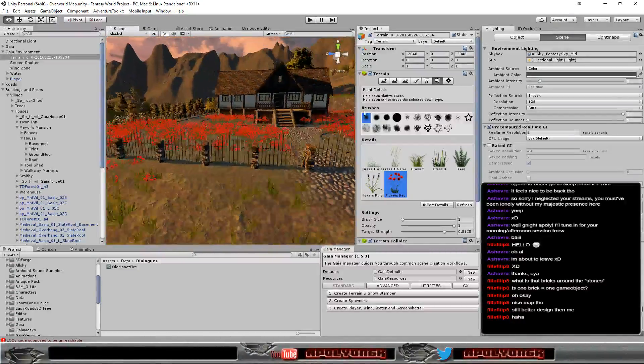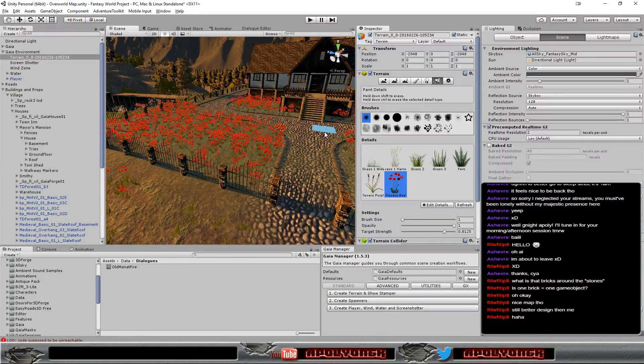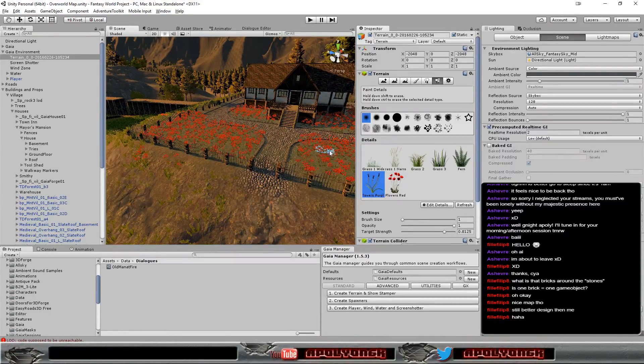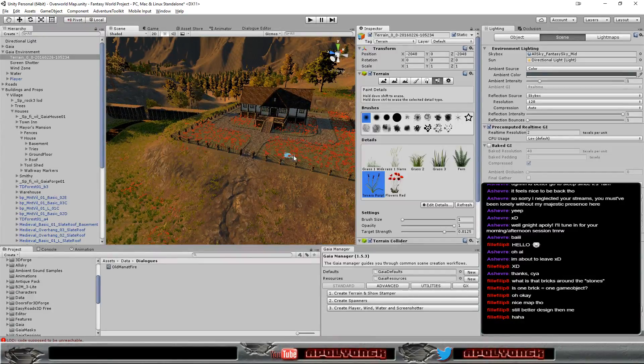So, let's get started. The mayor loves these red flowers and I can't mix them apparently, so that doesn't work.